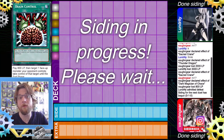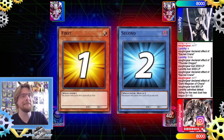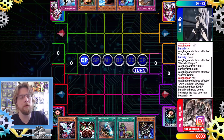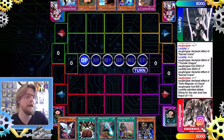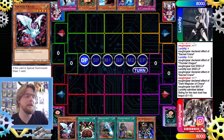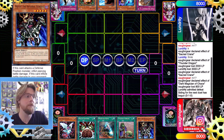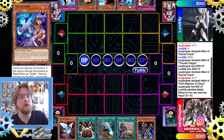Our opponent scoops! Now we're on to game two and sadly we're going second again. This deck doesn't really mind going second though — going first you make a board, or if you play the FTK with Toon Cannon Soldier that works too. What we have is Sacred Crane, Brain Control, Monster Gate, Upstart Goblin, and Mythis.